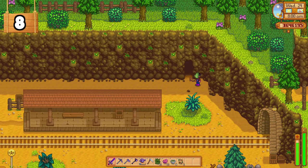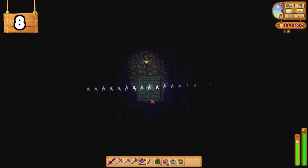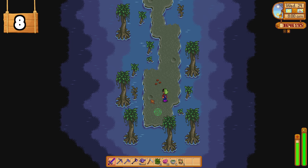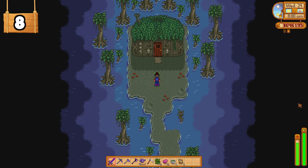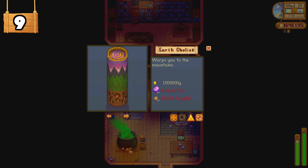The other quest is called Goblin Problem. There is a goblin blocking the path to the Witch's Hut. Speak to the witch's henchman in the Witch's Swamp and give him Void Mayonnaise to gain entrance to the Witch's Hut. Find the magic ink and return it to the wizard. After retrieving the wizard's magic ink, you'll make some unique buildings available for sale. These buildings are conjured by him, requiring no build time. They are all very expensive and intended for end-game players. The first is the Earth Obelisk, which warps you to the mountains — this costs 1 million gold, 10 iridium bars, and 10 earth crystals.